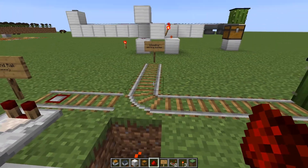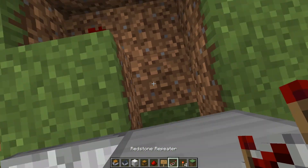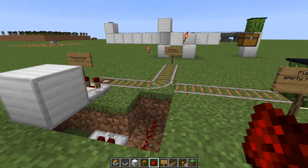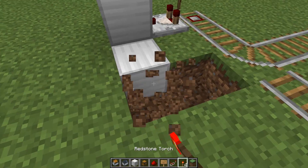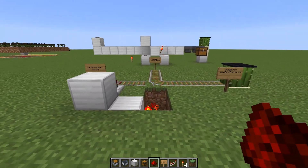By default you want the unloading and the player and empty minecarts rail to be connected like this by default, and if they already are connected by default, then all you're going to do is put a repeater here and a piece of redstone dust. But that is completely situational. I'm going to leave it like this for now because this is the situation we're dealing with, and pretty much that's it — that's the end of the build.